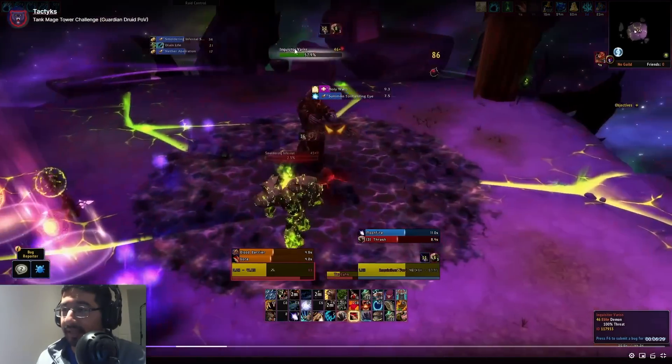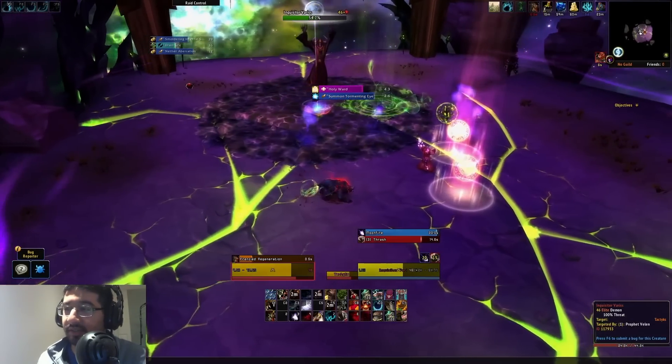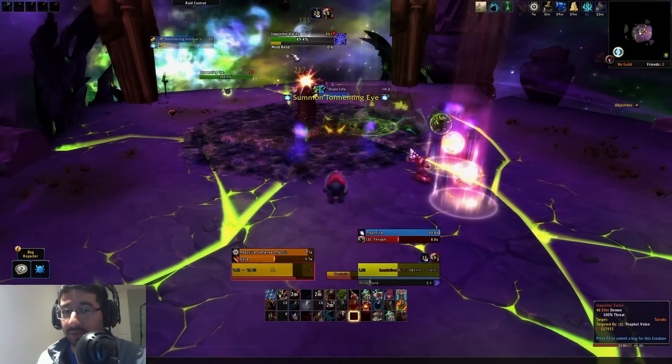You'll want to hold kicks for that drain life ability — that is the cast you pretty much always want to kick. You can also use CC to stop it if you don't have a kick available, so a Disorient or anything like that will work as an interrupt.